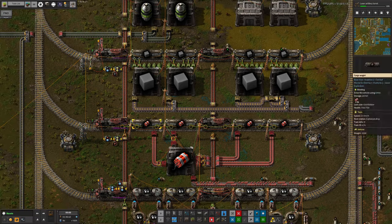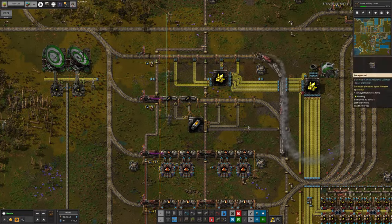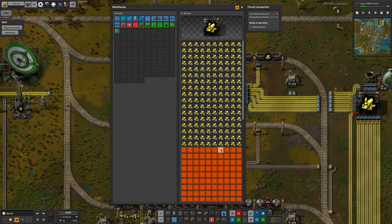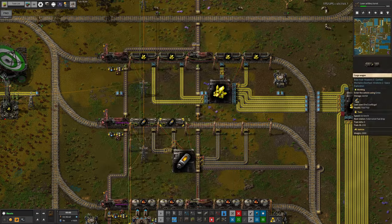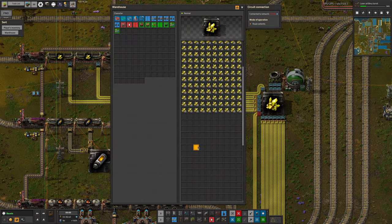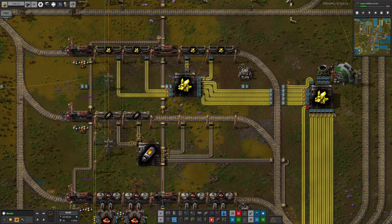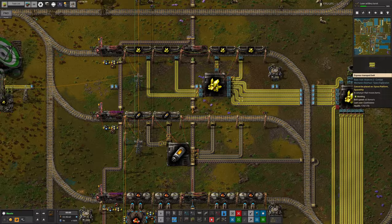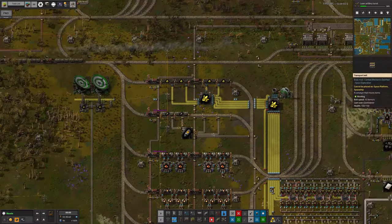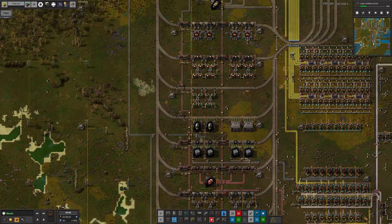It's not just here that's been fixed. Tristan's been going around a lot of the areas in this big oil area. Over here for example, the sulfur is now a single warehouse, working exactly as I described. There is a secondary warehouse over here which possibly needs the same treatment. The theory is that all of this will now be kept at a more sensible level and stop us hammering the UPS quite so hard.